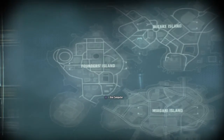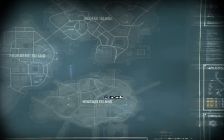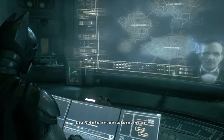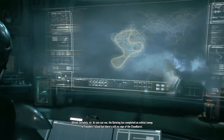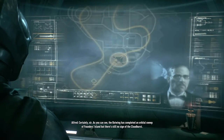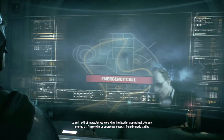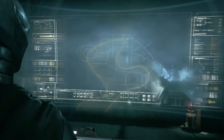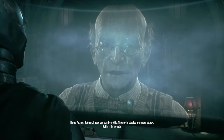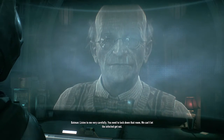There's a map of all three islands: Founder's Island, Bleak Island, and Miagani Island. There's where the Batwing is — that blue dot. As you can see, the Batwing has completed an orbital sweep of Founder's Island but there's still no sign of the Cloudburst. Then suddenly there's an emergency broadcast from the movie studios — Robin's in trouble. Henry Adams says the movie studios are under attack and we need to lock down the room so the infected don't get out.